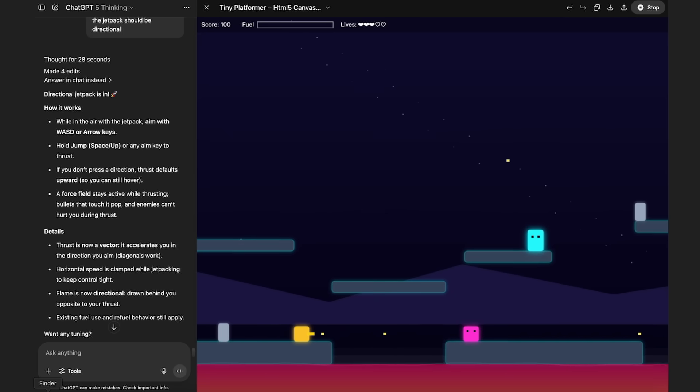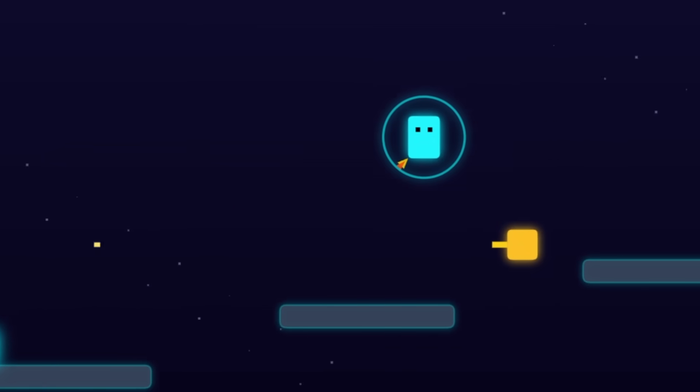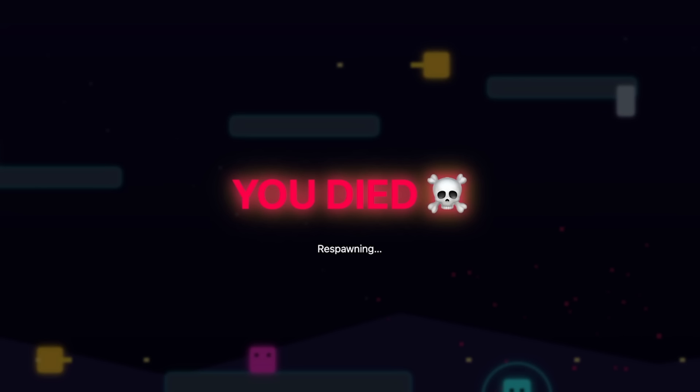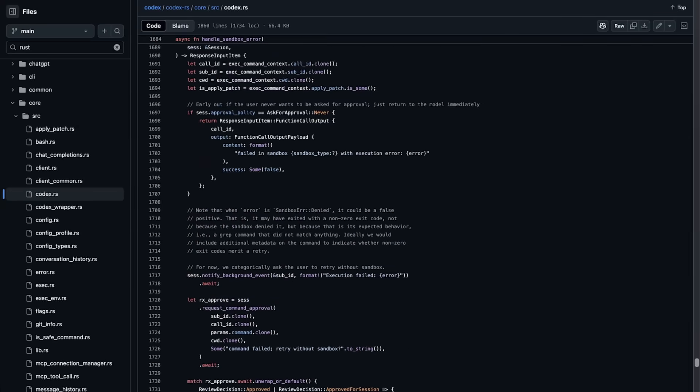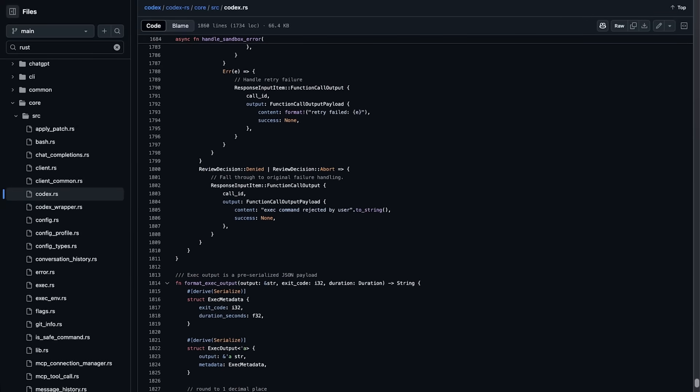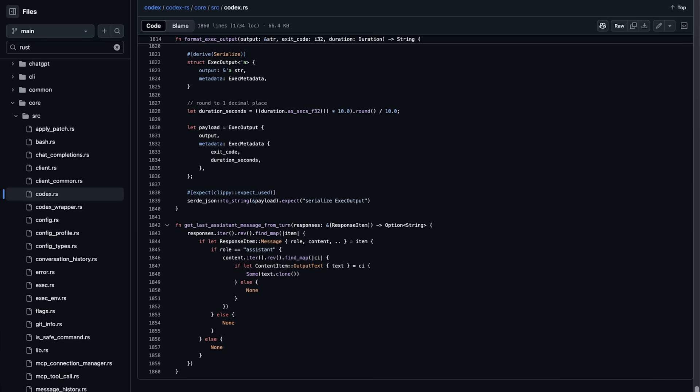When I was making the platformer game, at some point I said add a jetpack. You add a jetpack, but I had to actually pick up the jetpack. And it added a little fuel level — that's pretty cool. Up until very recently, I've had zero trust in these things. I know that they hallucinate all sorts of made-up stuff. So I love feeding in raw source code and asking for documentation without giving it any of the existing documentation. And it nailed it. It gave me the exact information I needed, a full architectural overview.